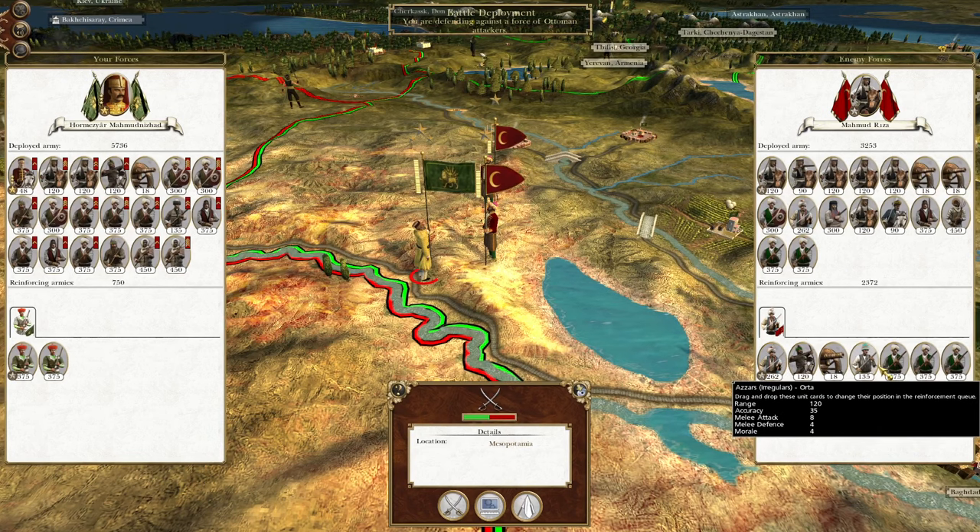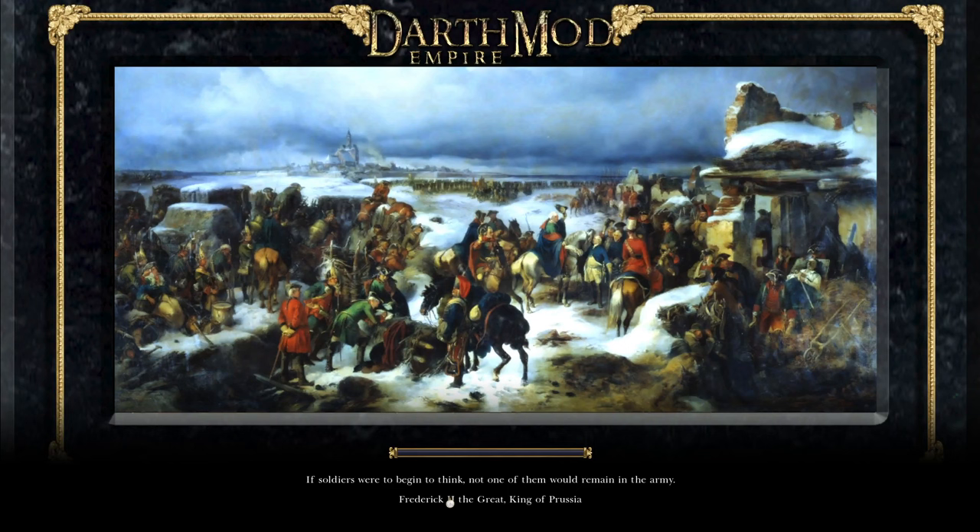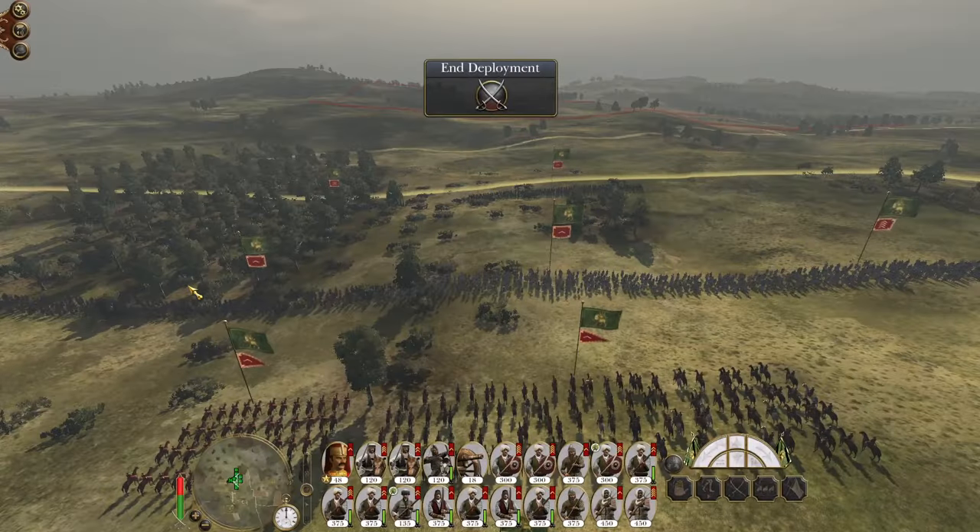They do have reinforcements coming in, so you have to be aware of that, but there are a lot of irregular troops so it should still be okay. This is the only army of the Ottomans we can actually see, so if we break this it could be a really good thing for our army. We have reinforcements coming up from Baghdad and from Ashrafan itself, so if we do really well here we want to maintain the pressure.